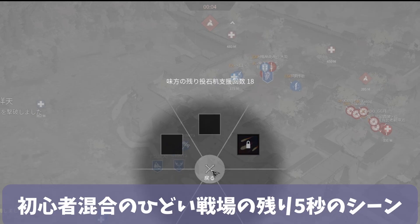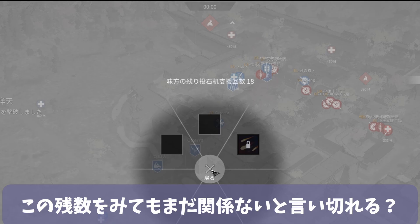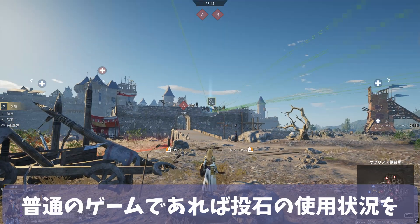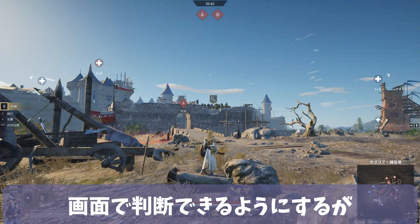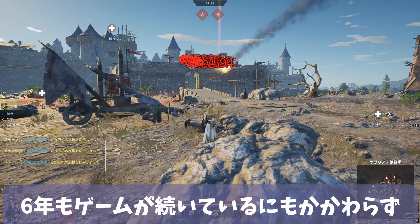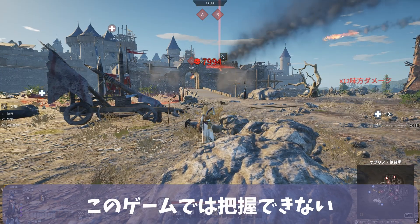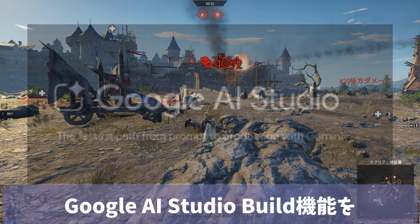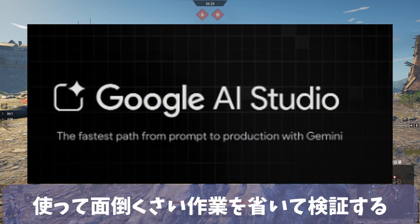Here is a scene from a terrible battle mixed with beginners, with 5 seconds remaining. Can you still say it doesn't matter, even looking at this remaining trebuchet strike count? In a normal game, the usage status of the trebuchet strike would be displayed on the screen, but even though this game has been running for 6 years, this information is not available. Therefore, we must manually check, but I will use the Google AI Studio Build feature to skip this tedious process and conduct the verification.